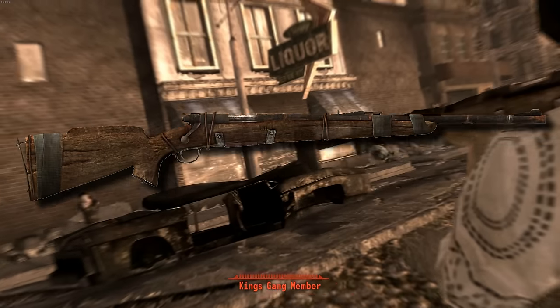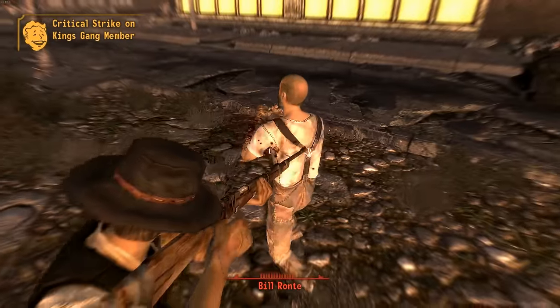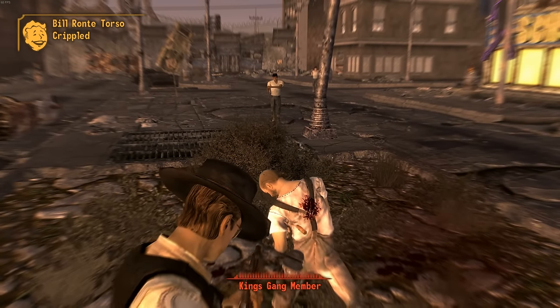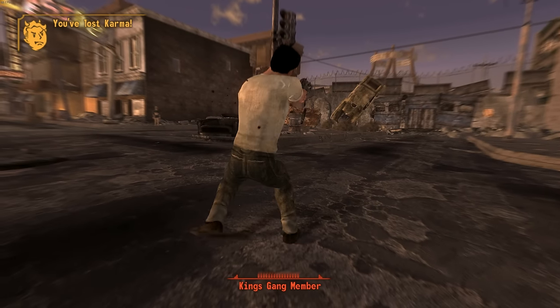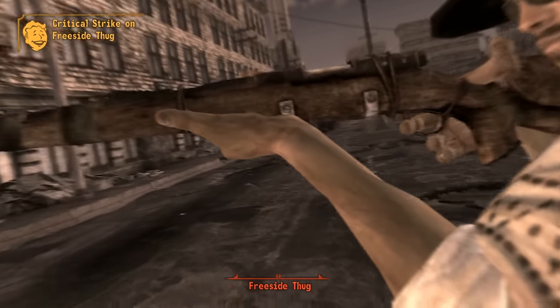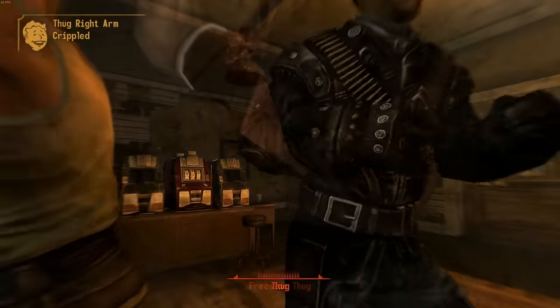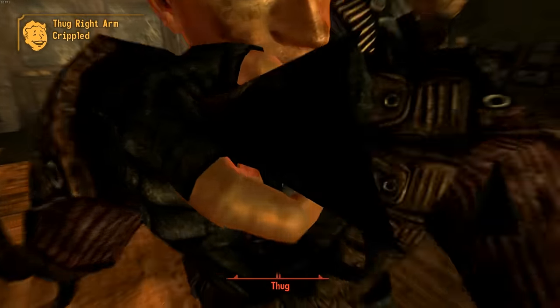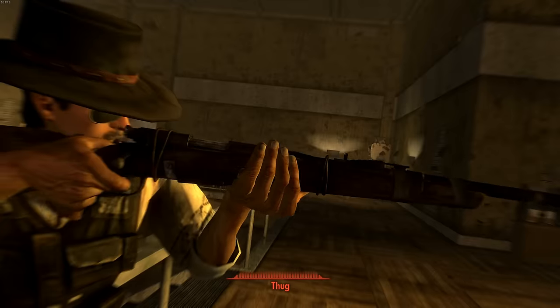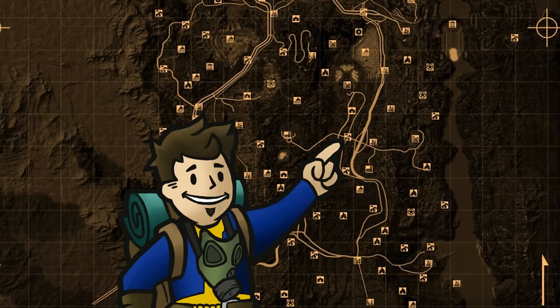The Hunting Rifle is a generic variant of one of the rifles higher on this list. It does 52 damage — more than the previous three listed — and is capable of modifications, unlike unique weapons. The three mods it supports are the Custom Action, which increases the rate of fire by 33%, the Extended Magazine, and a Scope. Hunting Rifles are also very common, both for repairs and simply obtaining. You can find one from most Mojave vendors, High Level Fiends, Low Level Super Mutants, Cliff Briscoe's Bungalow, and many other places.